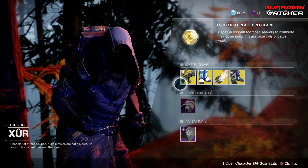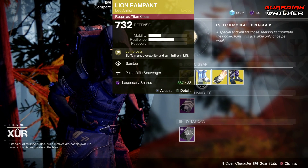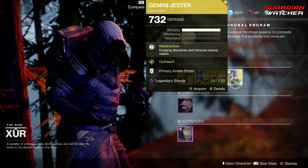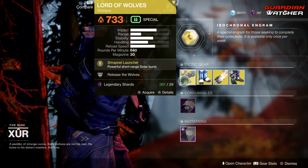Like always, we start with the left-hand side. We have the weapon of the week, which is the Lord of Wolves — it is an exotic shotgun. Then we have the Lion Rampart for the Titan, the Sun Bracers for the Warlock, as well as the Gemini Jester for the Hunter.